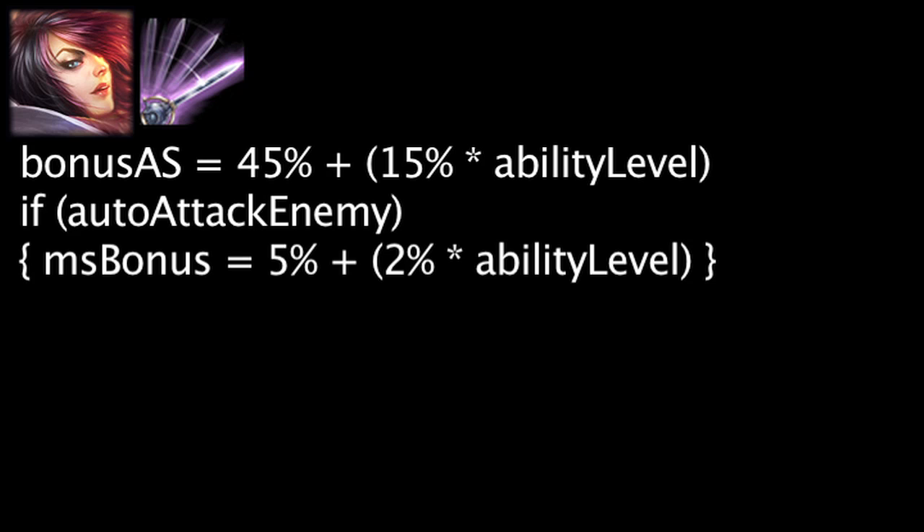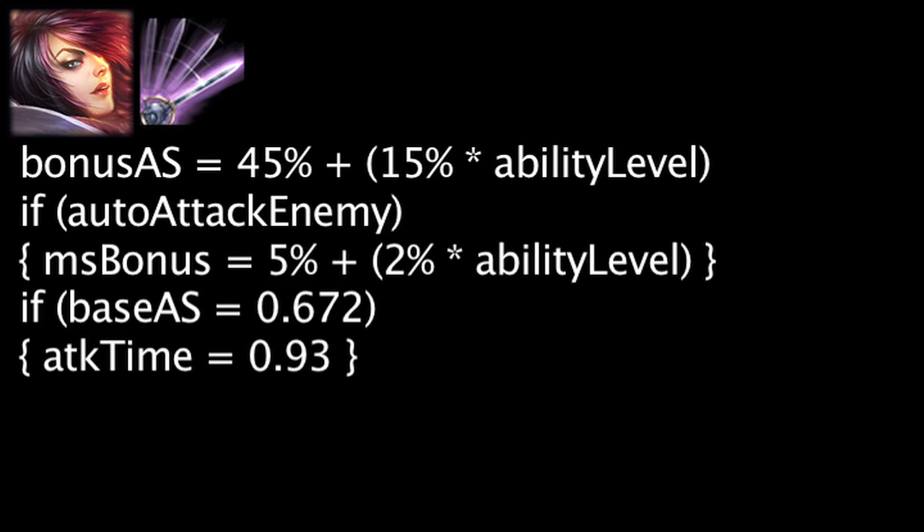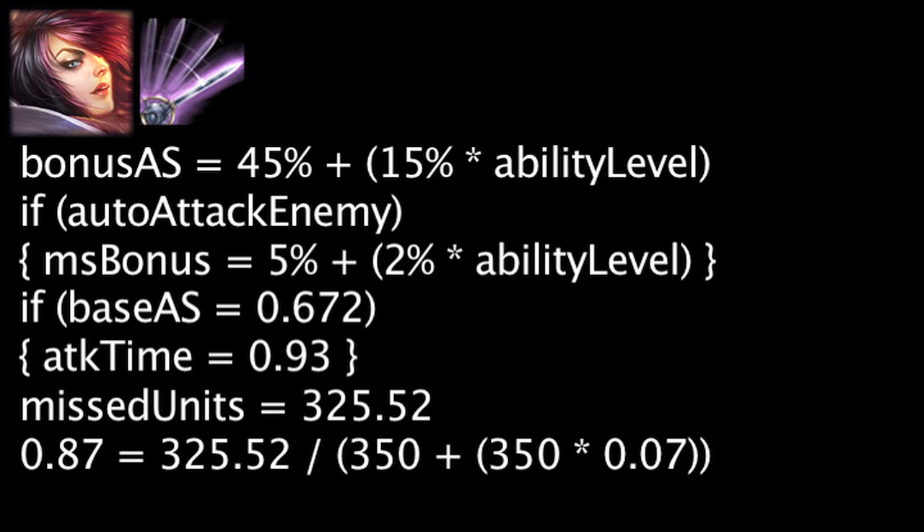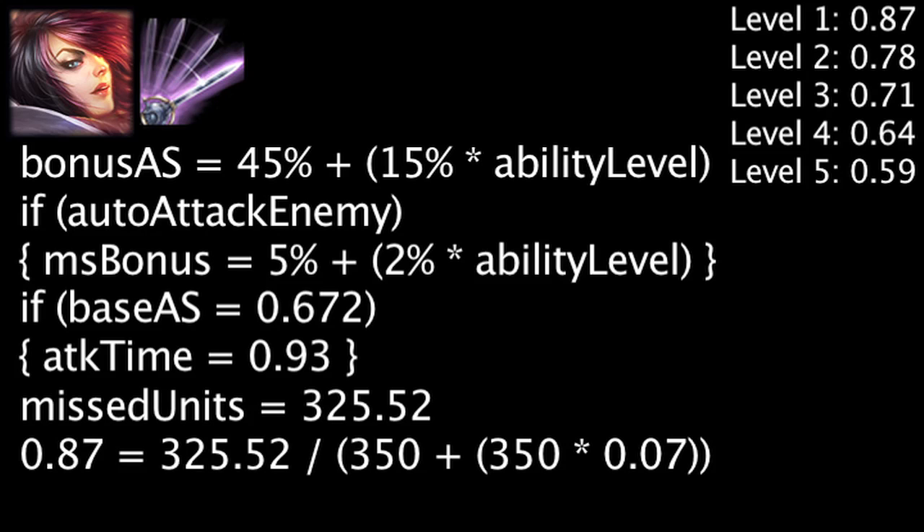If Fiora has her base attack speed of 0.672 and uses Burst of Speed, it will take her 0.93 seconds to auto-attack an enemy champion. In this time, she could have moved 325.52 units. After an enemy is hit, the movement speed boost will become cost effective in 0.87 seconds. The amount of time it will take for cost effectiveness will decrease slightly as the ability's level and Fiora's attack speed increases.